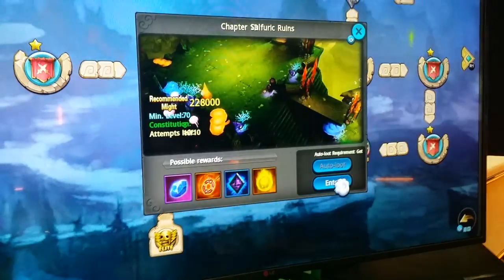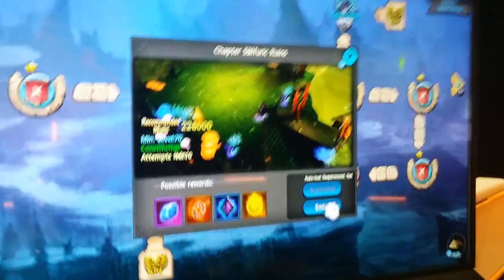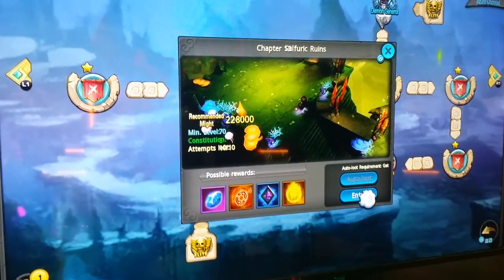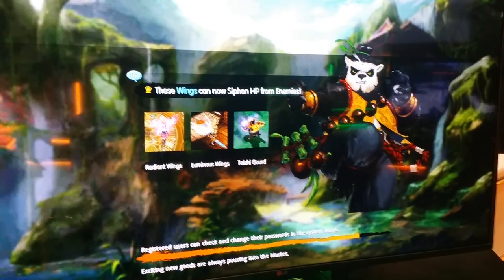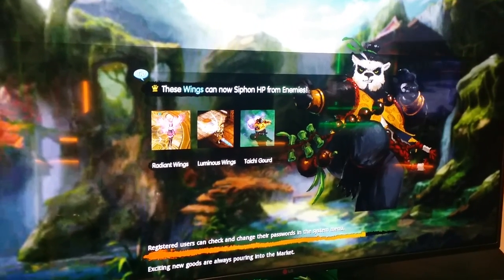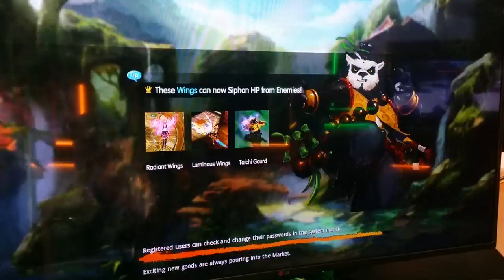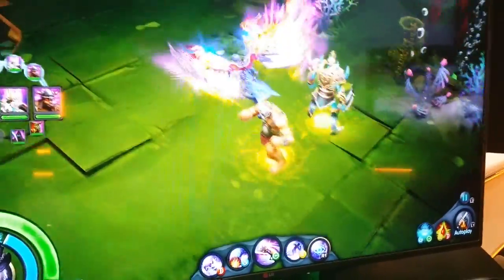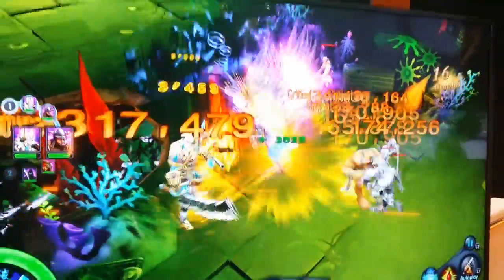I believe it's chapter 13 as well, so let's take a look at the first level of chapter 13. The recommended might is 228 and I think our character is only at around 130, so we're about 100,000 might under — which is underrated because the pets aren't leveled up, so that's actually where a lot of the might is coming from. I have no idea how to play this on this controller — basic attack is O, and your abilities are the other keys.